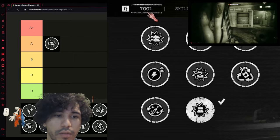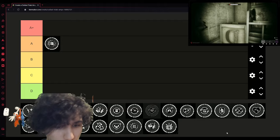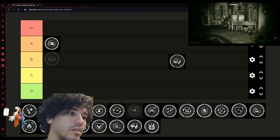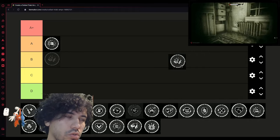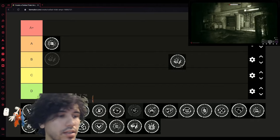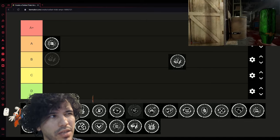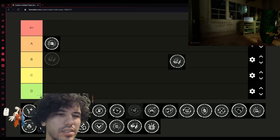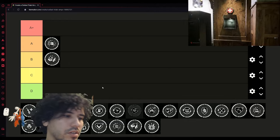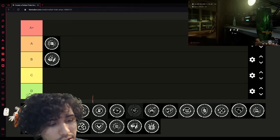This is the Tool Tree, by the way. The next one in the Tool Tree is Cacophony. Cacophony is cool — whenever you have a bottle or a brick it makes a lot of noise. The bottle is already pretty loud so it's not really necessary, but the brick is sick. You can throw it and if somebody's in like a two-room radius they'll hear it. I'll put it at B — it's pretty badass when it works, but you can do better.